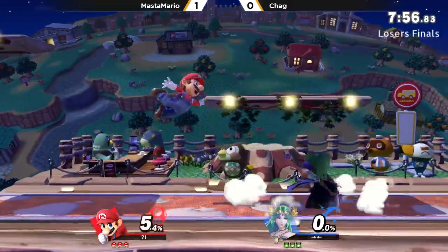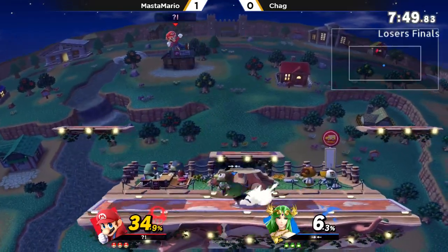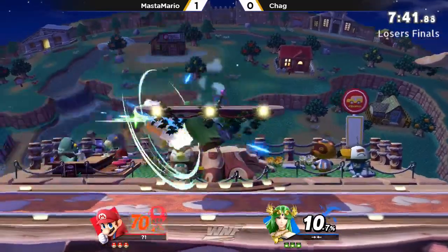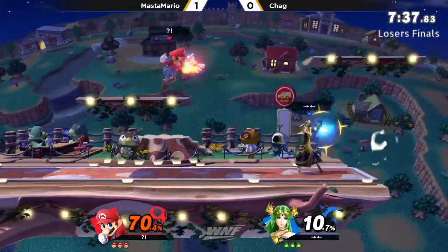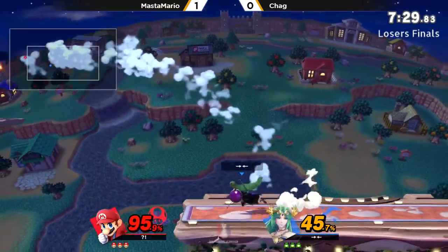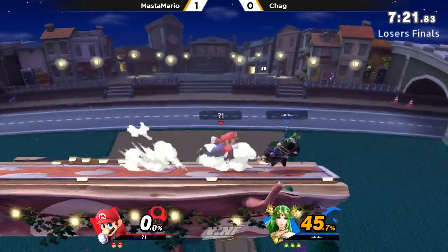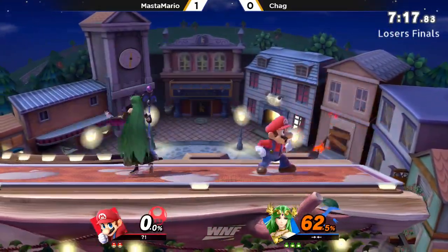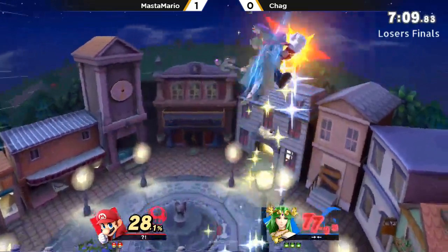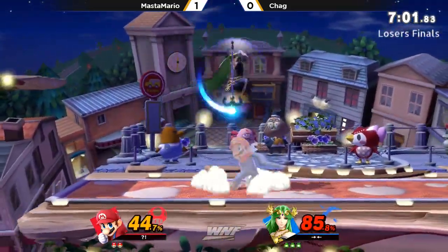Game number two, Master Mario and Chag. That's how you know he's getting serious — we're going full screen for this one. Tried to get a bit of an airstream. Nice auto-cancel. Forward back air. I like that explosive flame to keep the pressure up from a distance. No true follow-ups after that back air — it has enough horizontal knockback that you're not going to get anything after that. Explosive flame. I like the neutral arrow — it also just got rid of the fireball. Master Mario really likes to come out with that a lot.